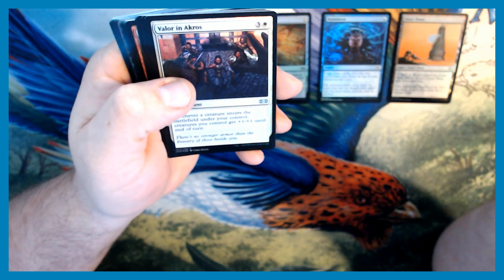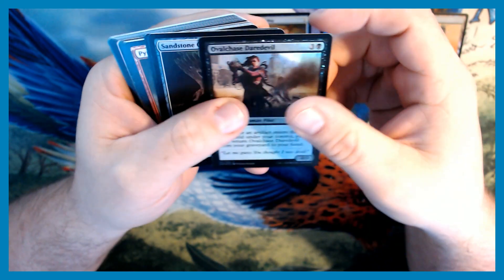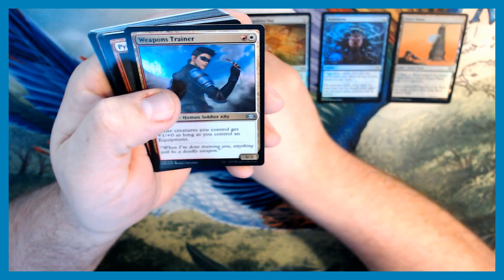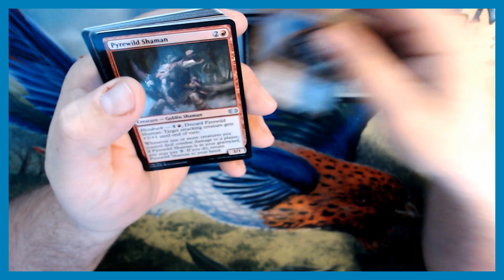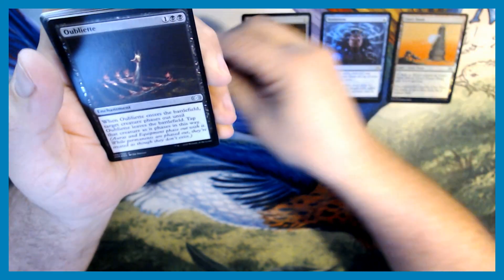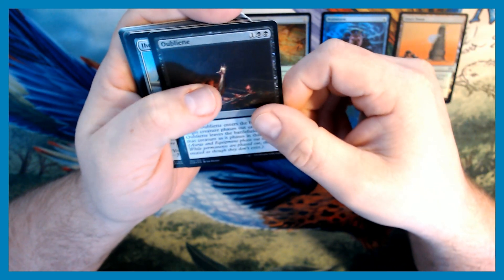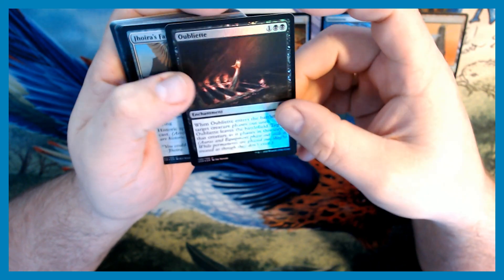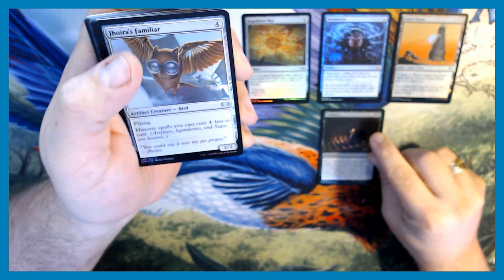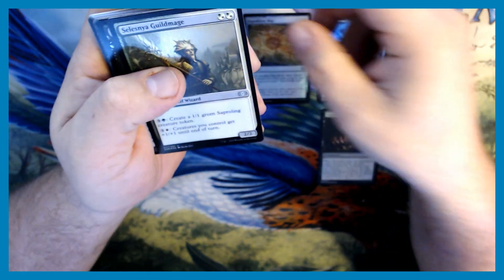For our uncommons we got Valor in Akros, Oval Chase Daredevil, Sandstone Oracle, Weapons Trainer, Pyre Wildshaman, and the Oubliette — this is a big deal that they were reprinting this card in here. It's the first ever time that card has been reprinted since Arabian Nights, and in foil. We also got Joyrus Familiar and Guild Mage.